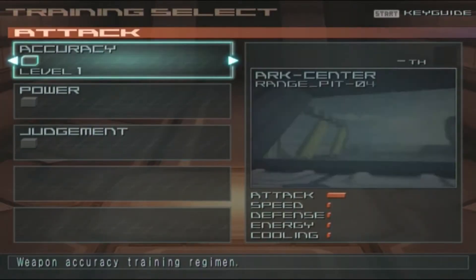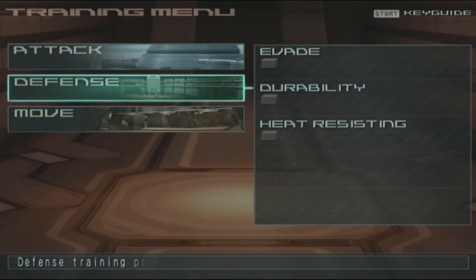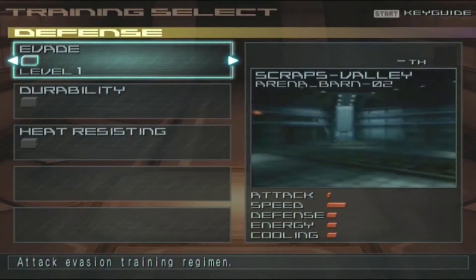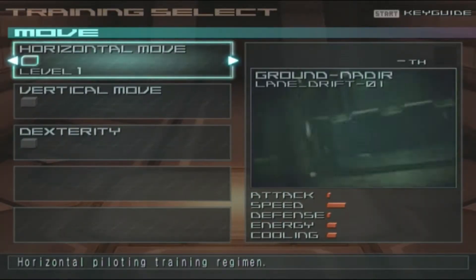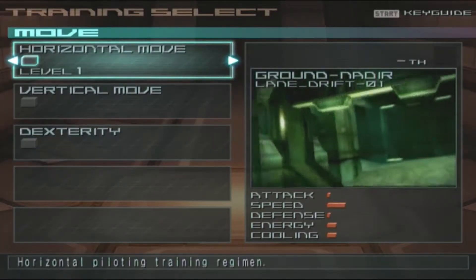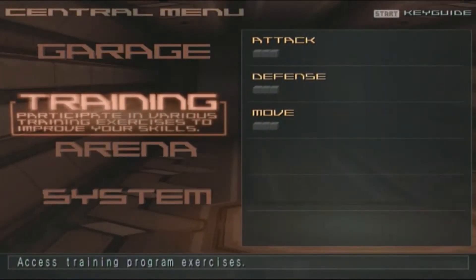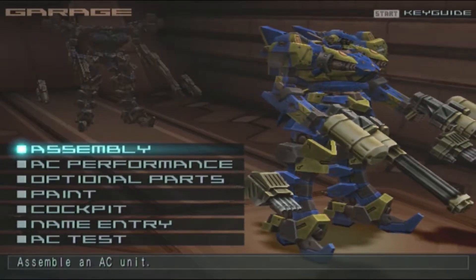Let's see - accuracy, power, or judgment. I think I would rather go for evade, durability, and heat resistance. And this one is the horizontal move, the vertical move, and the dexterity. Let's go with the movement ones first. I'm gonna quickly adjust Test Bot Man in order to efficiently do this one.